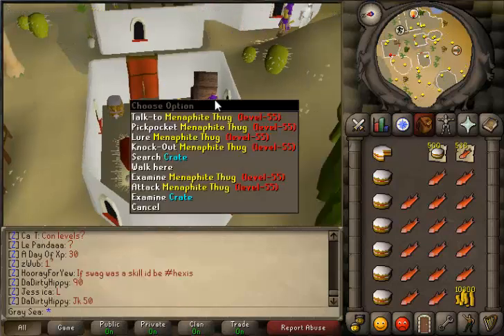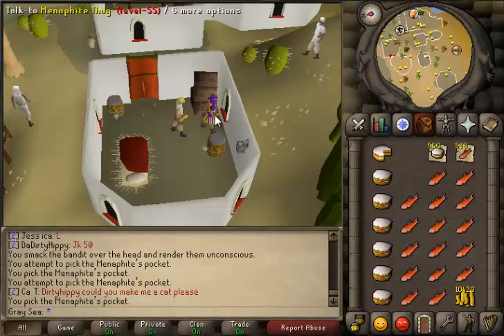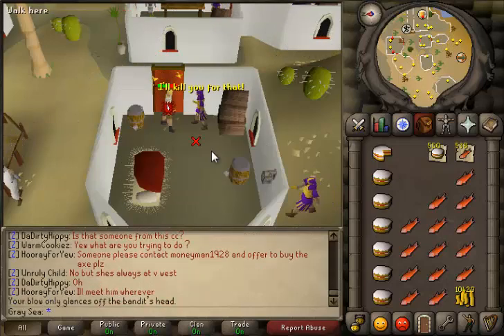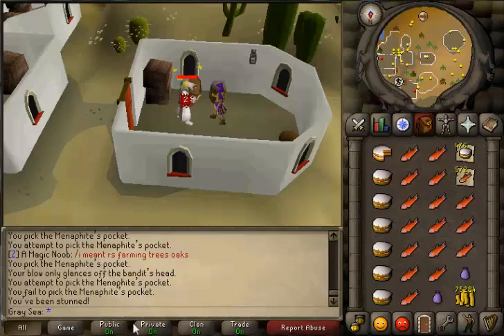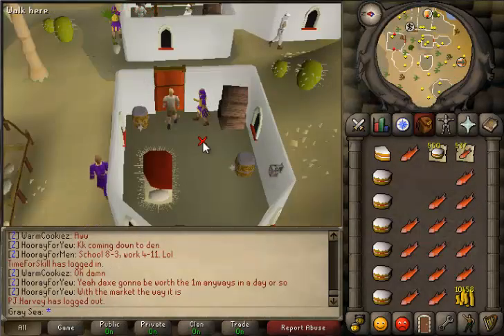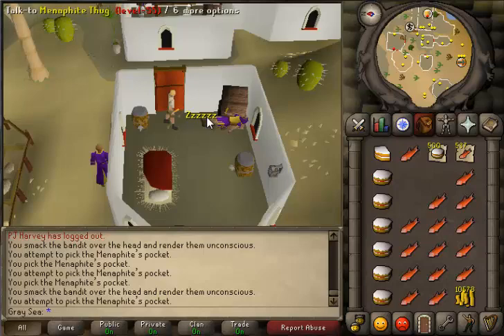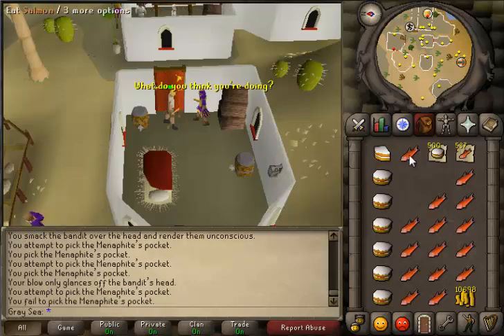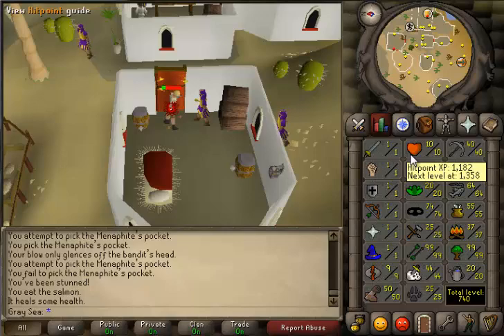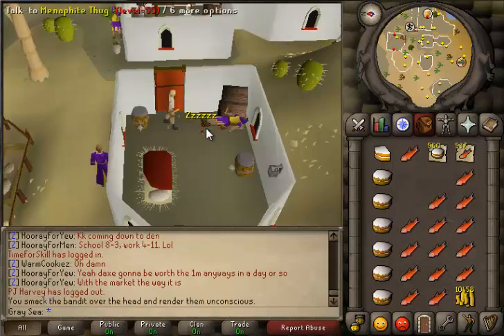The basic action of efficient blackjacking involves first knocking out and then pickpocketing twice quickly before the victim wakes up. The victim cannot harm you when you pickpocket him while he is asleep, but you may fail knocking out — in which case you need to immediately click pickpocket or else the thug will go aggressive on you, attacking repeatedly until you die or run away. Once the thug has gone aggressive you can no longer pickpocket him or knock him out. As you can see in this slow motion clip: knock out, pickpocket, pickpocket again, and it wakes up. Then knock out, pickpocket, quickly pickpocket if you fail, eat salmon if you fail twice, eat cake if you fail once. If you fail the knockout you can immediately pickpocket and continue blackjacking if the pickpocket is successful.